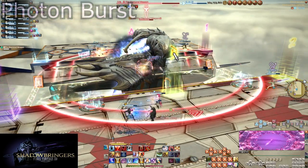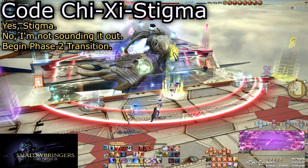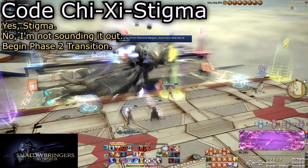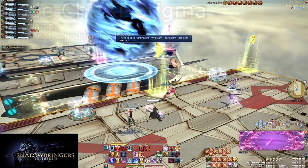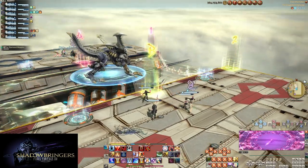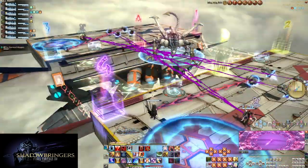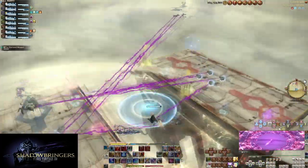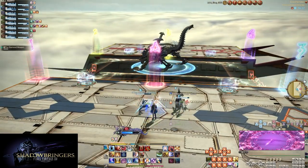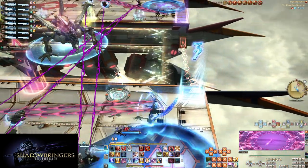A few more auto attacks and the boss transitions into phase 2 with Code CXS. He becomes untargetable for the duration, and be sure not to accidentally step on a teleporter during this. After transforming, Ifrit-bot will send out 8 articulated bits, 4 per platform, that tether to random targets. These tethers are distance-based and do not cleave, so you may stack together with no issues.